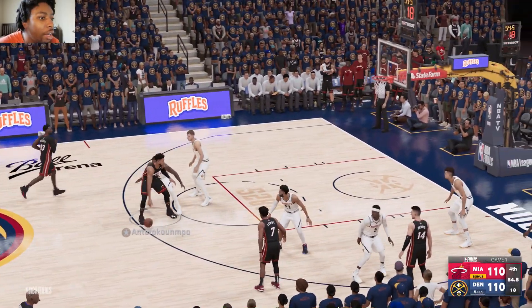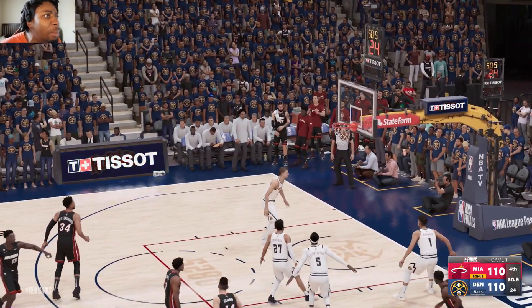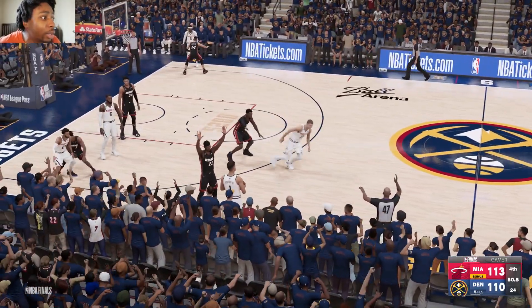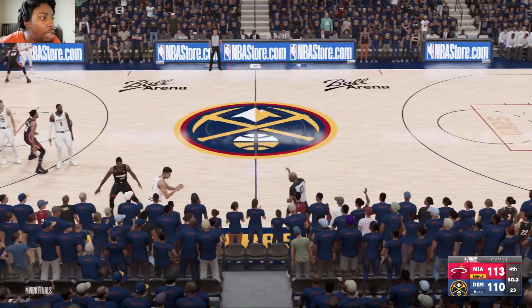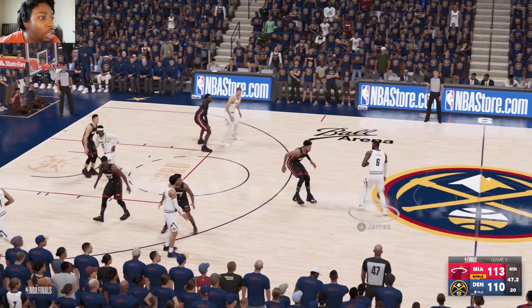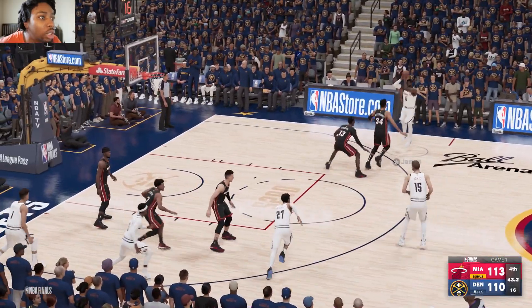Ladies and gentlemen, we take you to Game 1. It is all tied up as Giannis is being guarded by LeBron. Giannis fires up a three — oh, it's good! Giannis from downtown, what a gutsy play in the clutch. Now the Miami Heat are sitting with a three-point lead on the road as LeBron on top of the key takes a screen from Jokic.